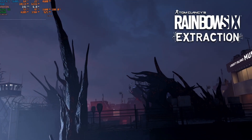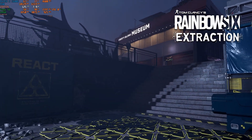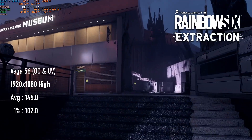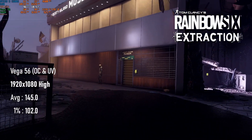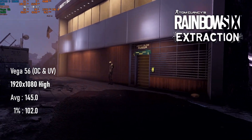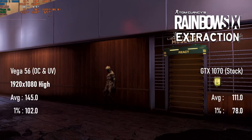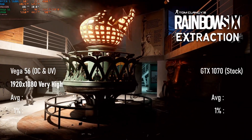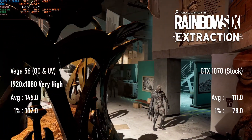Another absolutely enormous delta between the Vega 56 and GTX 1070, this time in Rainbow Six Extraction. The 1080 high benchmark run scores 145 FPS with lows of 102, making this a perfect match for an entry-level high-refresh monitor, and also making it about 30% faster than the GTX 1070. Pushing up to very high cuts the average by about 10%, if you feel you need the extra bit of visual flair.